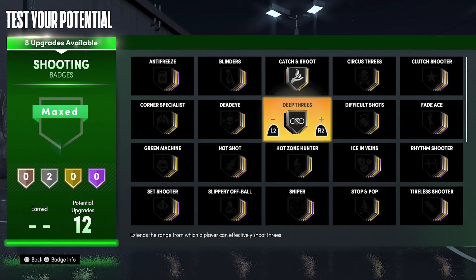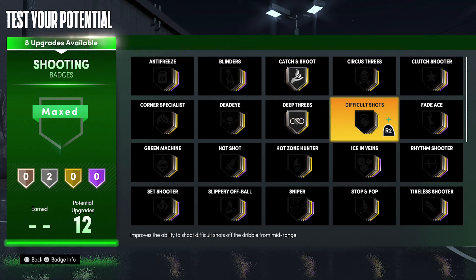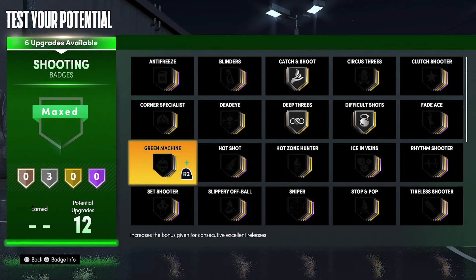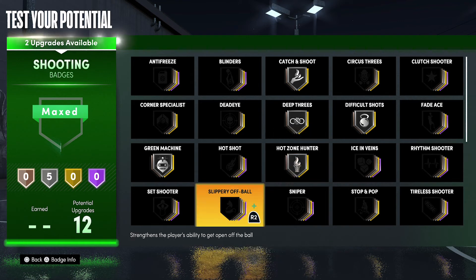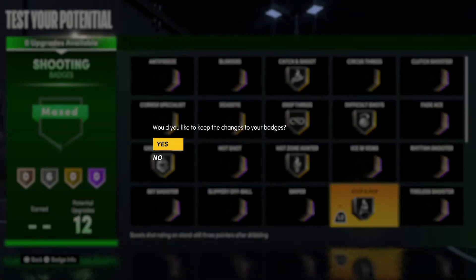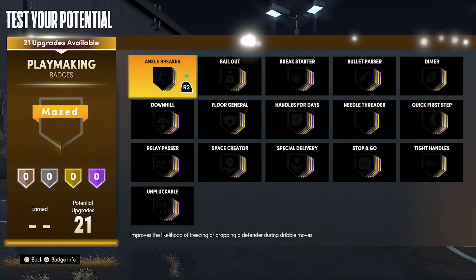For your shooting badges, you're going to put catch and shoot on silver, deep threes on silver, difficult shots on silver, green machine on silver, hot zone hunter on silver, and stop and pop on silver.